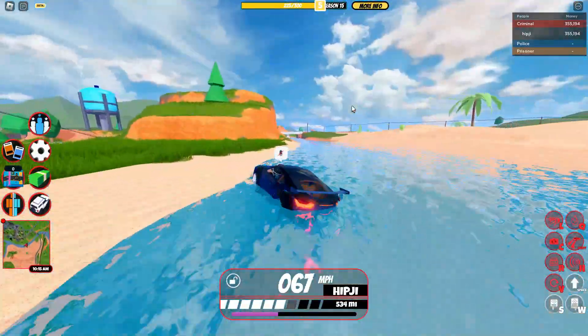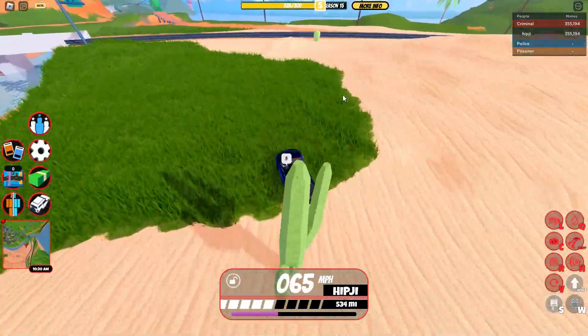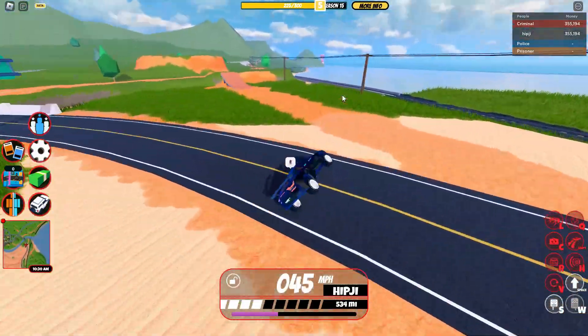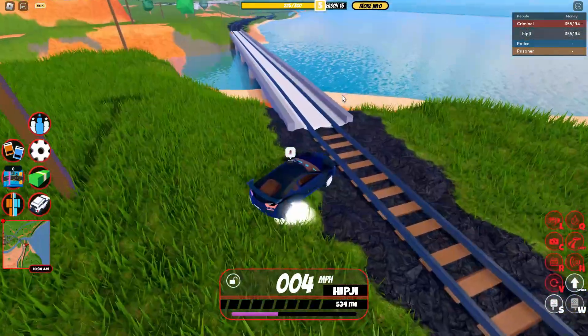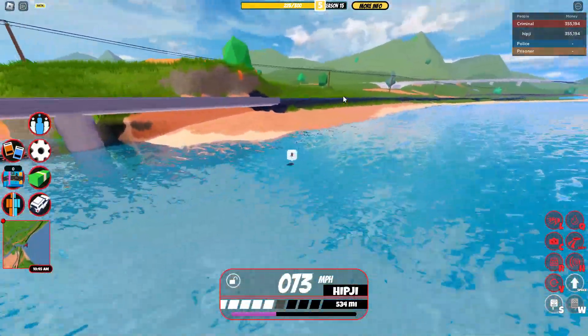We also got these new shorelines that make it so you can drive up any piece of water, which is super helpful. So if you ever fall off while doing power plant, like you're going across this bridge and you fall off, then you can go instantly back up and you won't lose any time.